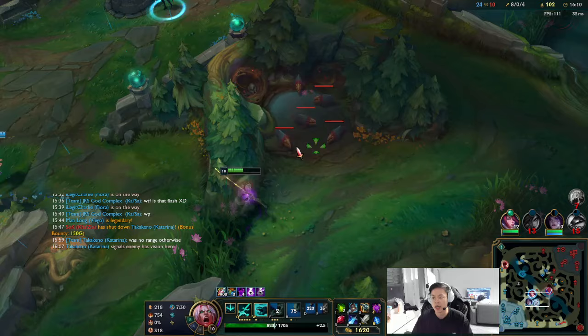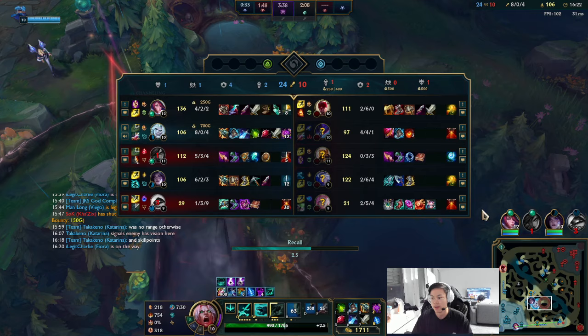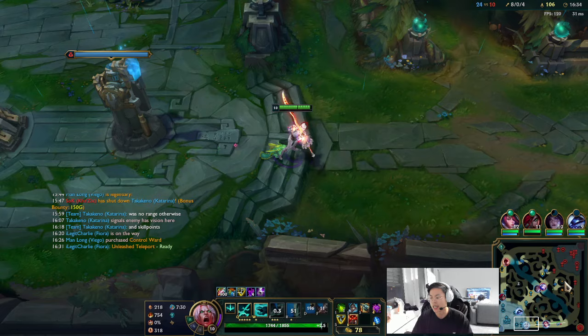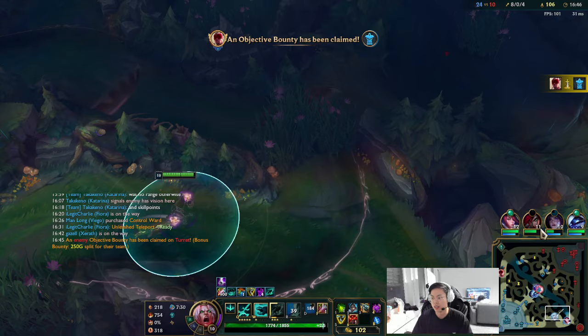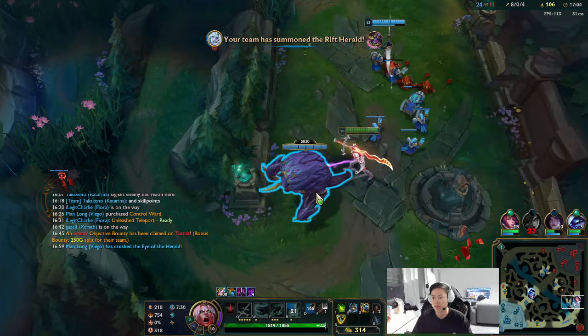Here, for example, I know that I am snowballing hard, so what does it mean? That means all my laners should be careful because I am ahead. I'm just gonna base — I don't need my golems. Right now I'm just gonna right-click, take bot side, because I have the Herald and my Fiora is OP. I'm just gonna pop it and go for two towers. Actually, Fiora can take both towers herself, so technically I should leave her alone and play through Katrina's lane and mid lane. I think my team should be okay — I'm just gonna send it.